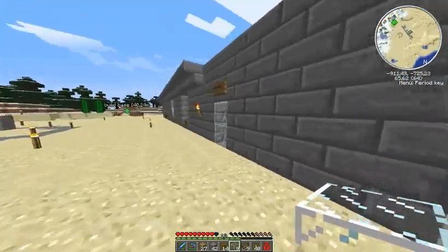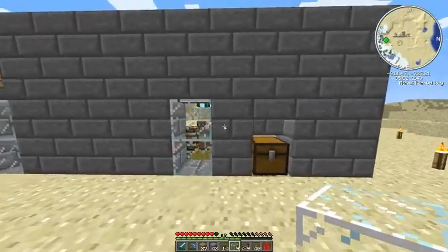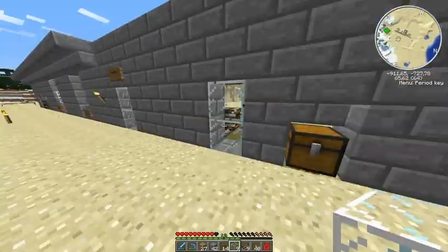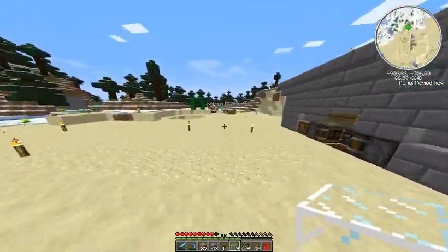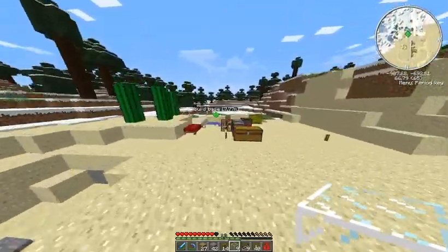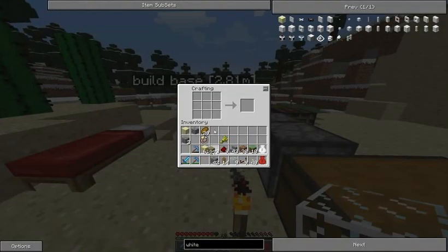Let's put a couple of glass blocks in here. I will probably need to give it some name like we do with builds. What's a good name? Maybe just something simple — The Sheep Shearer.